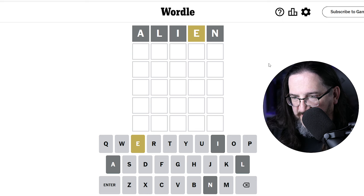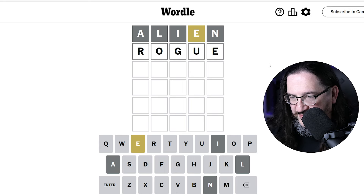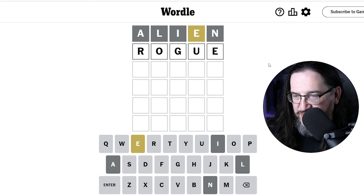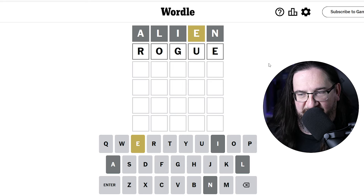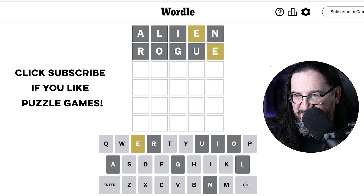So let's see here. What would make sense? What if we move that E around and take another swing at a two-guess solve? How about the word Rogue? That'll cover the O and the U quite nicely, and of course the R and the G don't hurt. So why not? Is the answer to today's puzzle the word Rogue? No, it's not. But we did get some interesting intel here.